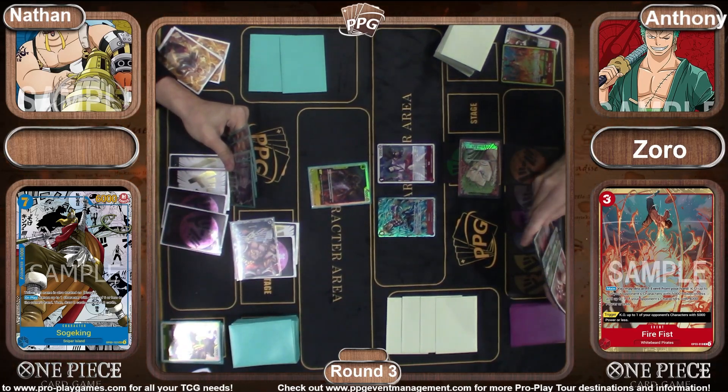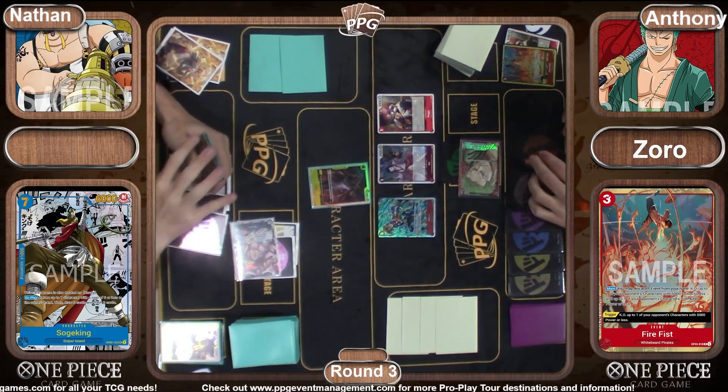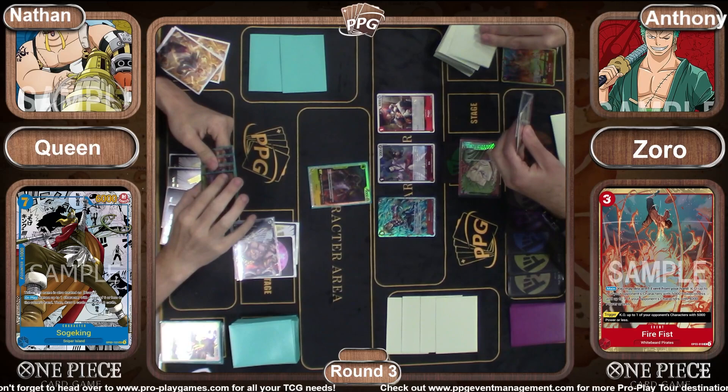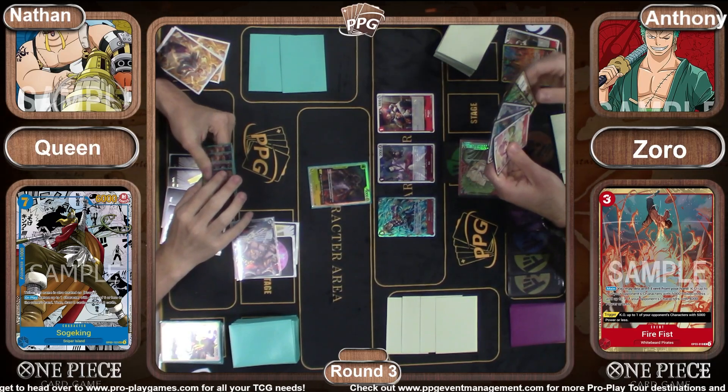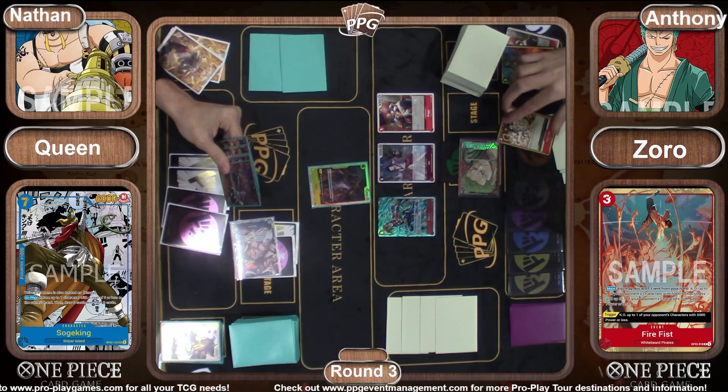It's Capone. Capone is a wild card out of the new set — you just choose one of your opponent's cards and it just can't attack you. Really, really powerful card.